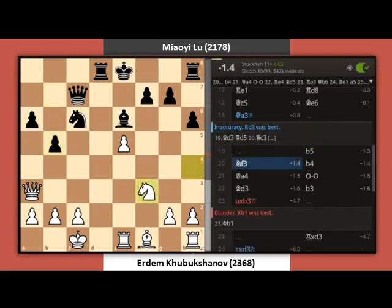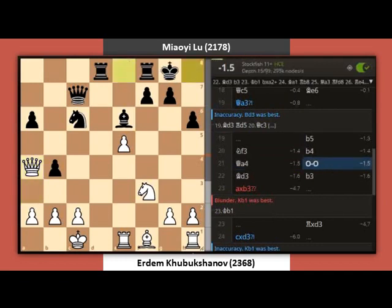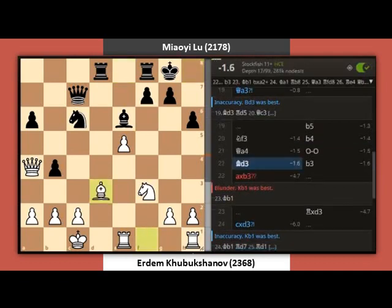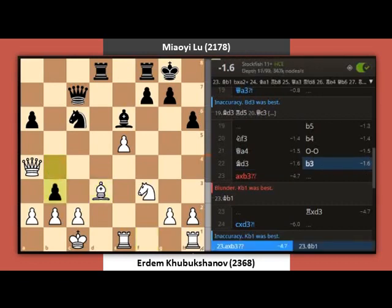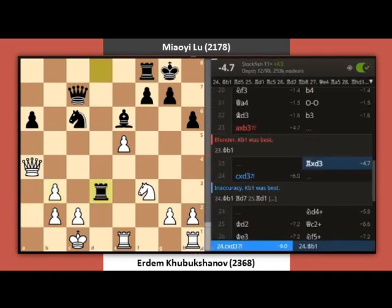Knight F3. B4. Qa4. Short castle. Bishop D3. B3. A takes B3. Rook takes D3.